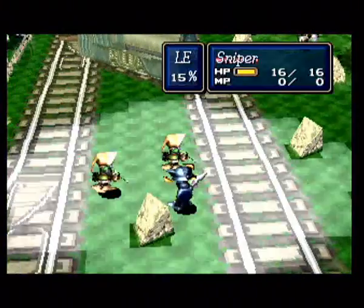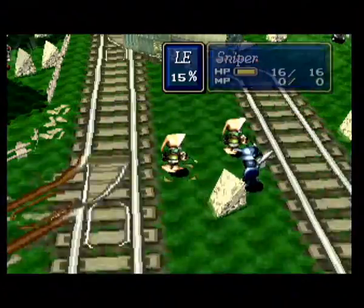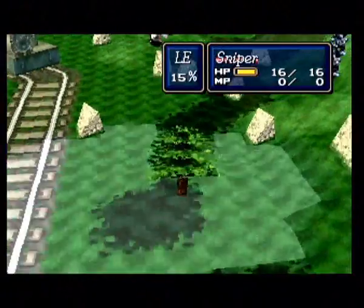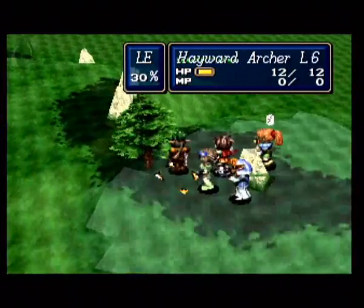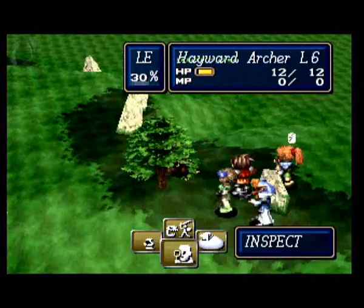In the meantime, the rest of our forces are going to flank around the side and deal with these one at a time. There are a couple of nice hidden items in this level as well, so we're going to be keeping an eye out for those. And indeed, I believe there's actually one here — yes, there's a healing drop hidden in the tree. Don't ask me why.